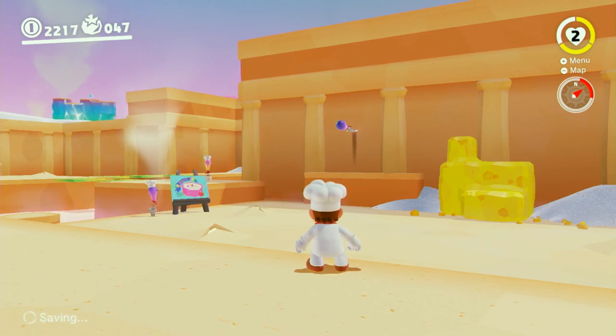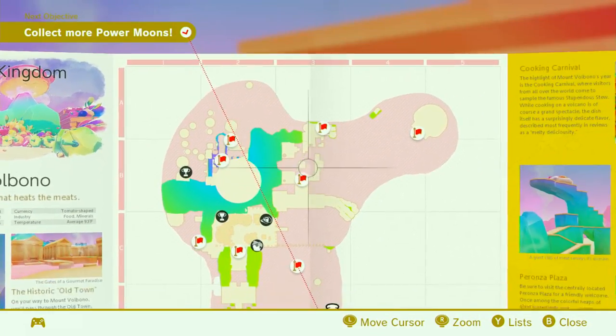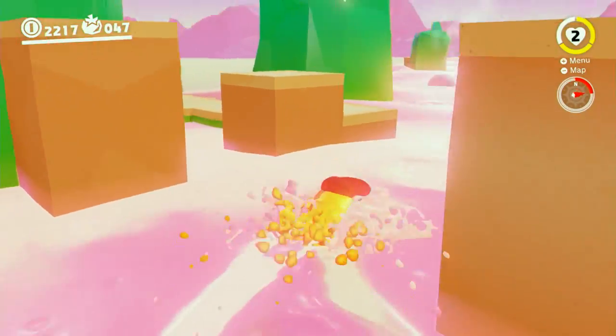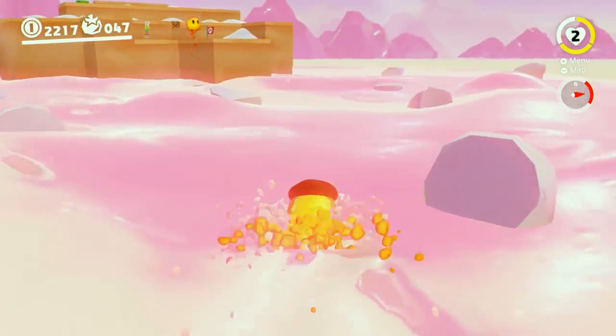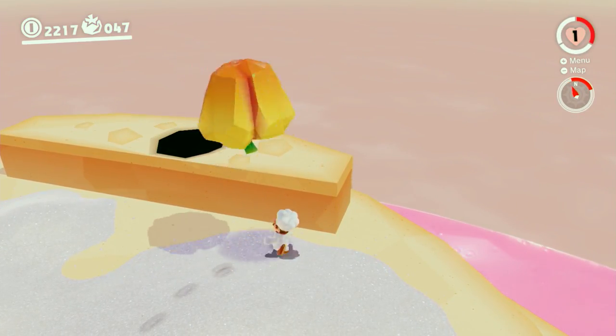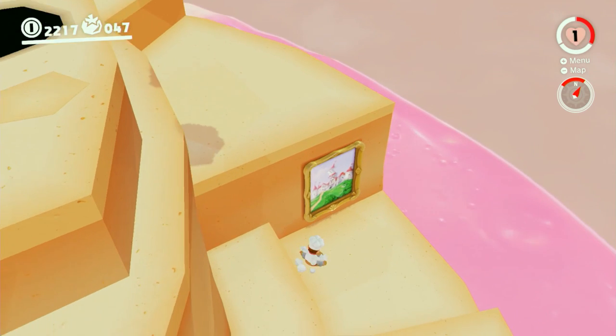The Luncheon Kingdom painting takes a little exploring. Head on over to the path to the Meat Plateau and find yourself a lava bubble — you'll need one of these lava boys to get to the island to the northeast of the map. Also make sure you get hit by a pepper, as that's very important. At the back of the island, you'll find — you guessed it — another painting.